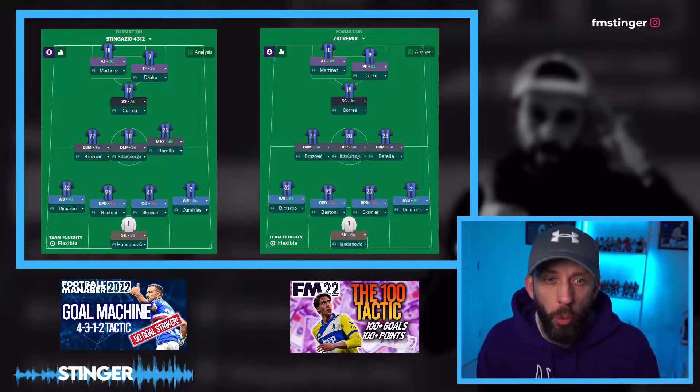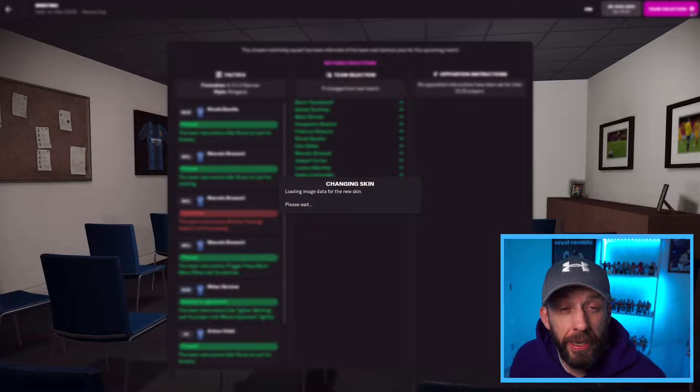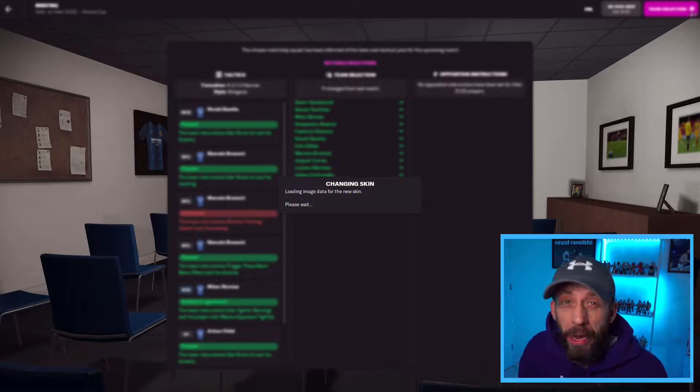Up front, your striking options: Advanced Forward and Shadow Striker are the same. We have a Target Forward dropping off in Stinger Zeo, versus a Pressing Forward pushing on in Zeo Remix. This is going to be dead interesting to see which of these two identical teams triumphs over two legs. I'm just changing the skin to view the heatmap during the match.